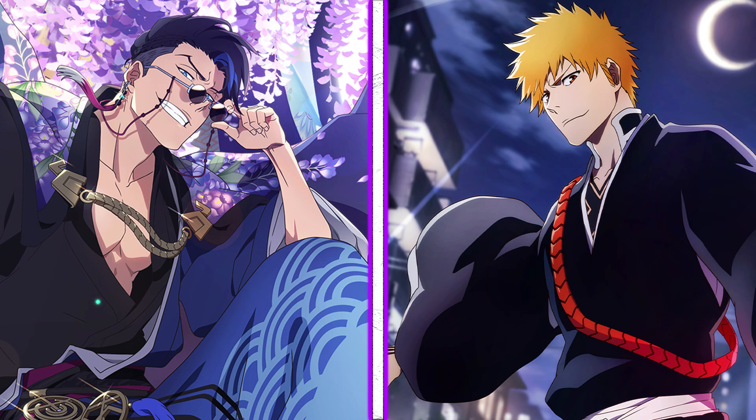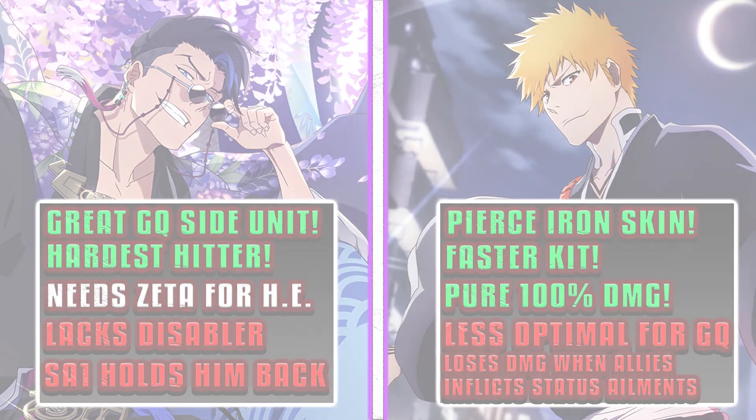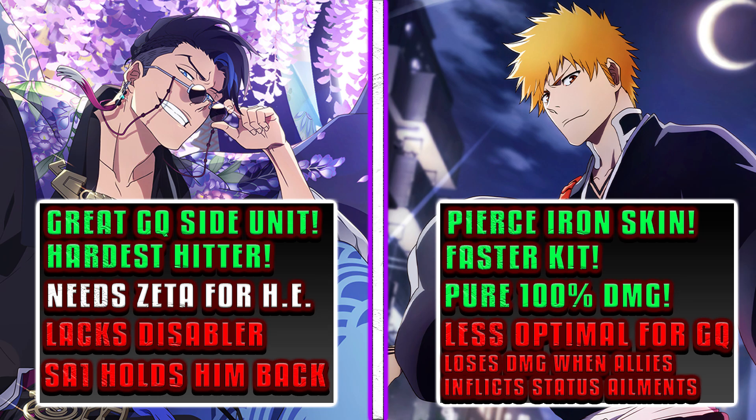Now for the pros and cons — I'll have them listed right there. Bruno takes the W for Guild Quest because of his consistent multipliers and how he can work excellently as a side unit in both Melee/Hollow and Melee/Espada rotations. And when Bruno activates the gauge effect, he instantly becomes one of the strongest hitting characters in the game for a good 10 seconds, surpassing the likes of Macy and Quincy Ichigo. It's only for when the gauge is active, but in just those 10 seconds he does a lot of damage.